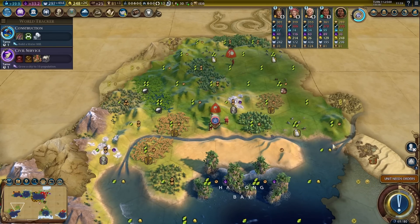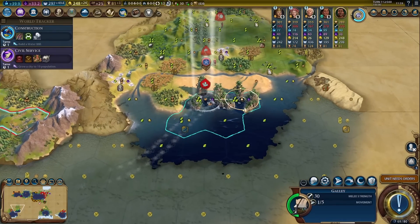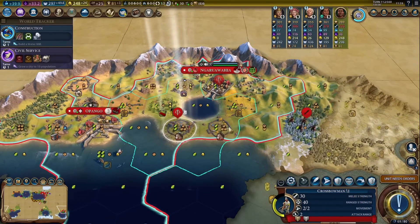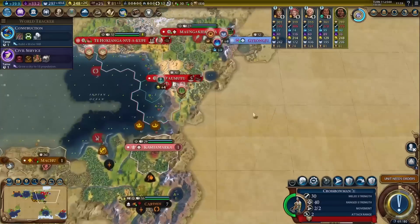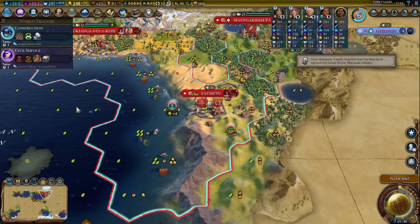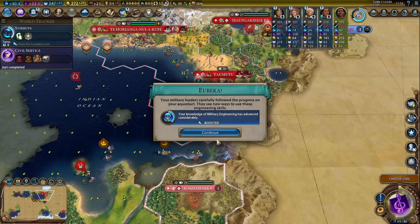This is some really nice terrain around here — this is enough space for more than just one city. I can't attack him from here, let's just go back and wait for him to come closer. We're about to finish the aqueduct, so that will give us the boost. We'll still get 240 science from Anansi and 220 culture.